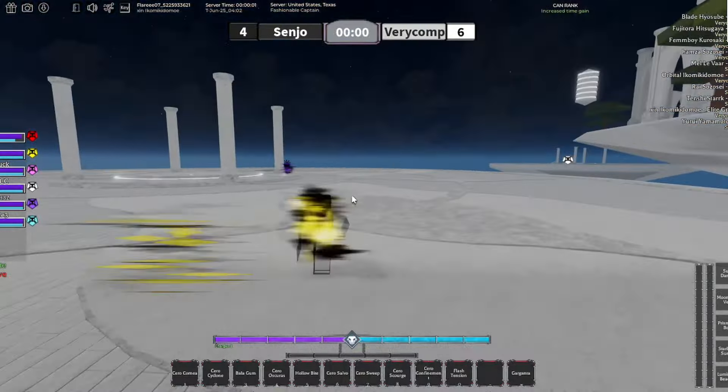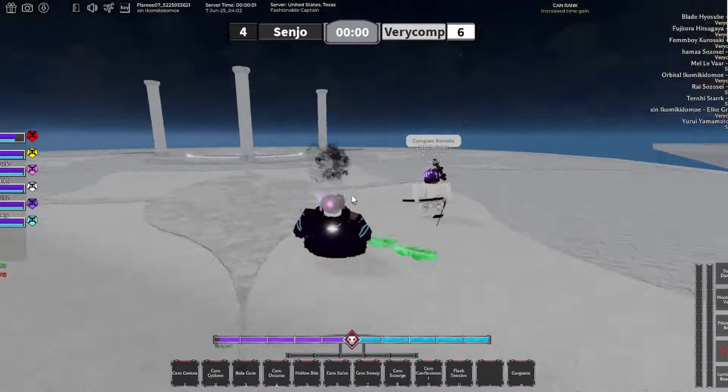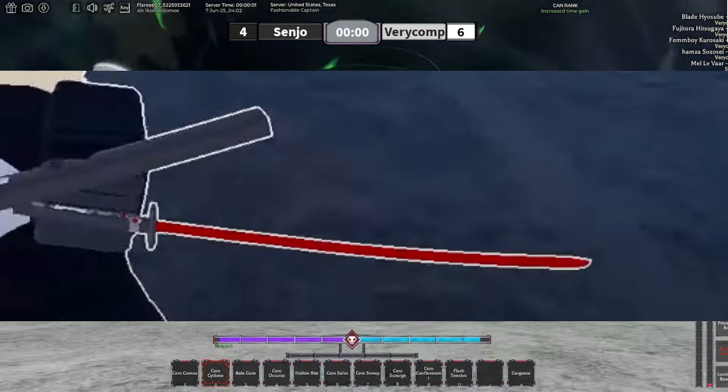Alright, so people have already been getting the new Kendo weapon, and this thing is very broken. Let me explain what it does as well as what it looks like. It's basically just a red blade — you guys can see it on the screen right now.